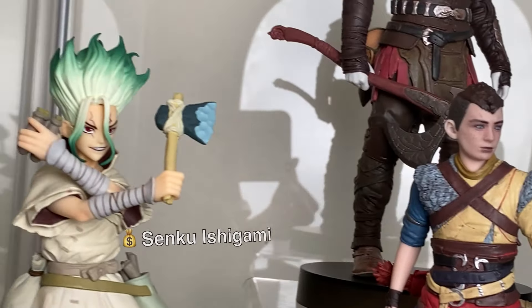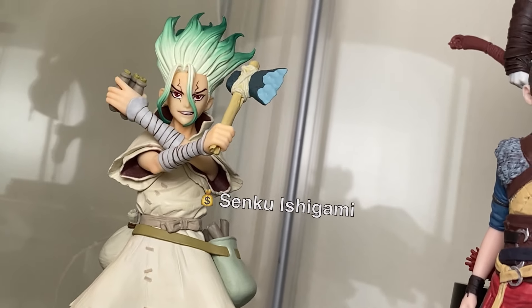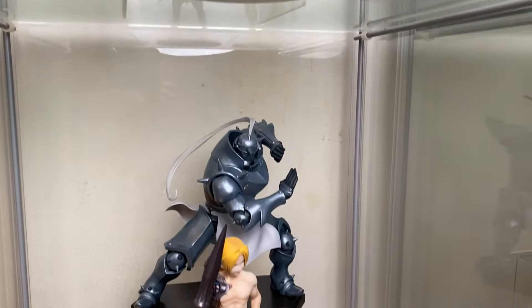Senku from Dr. Stone on the side — he's the same height as Atreus. Another high-IQ character with the same cue from Dr. Stone. Let me show you how these differ from the Banpresto prize figures.